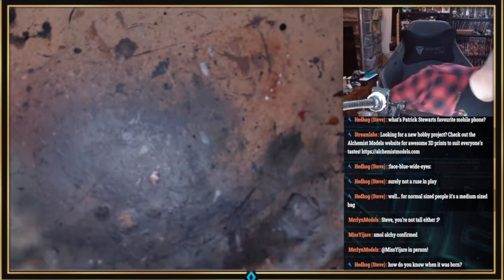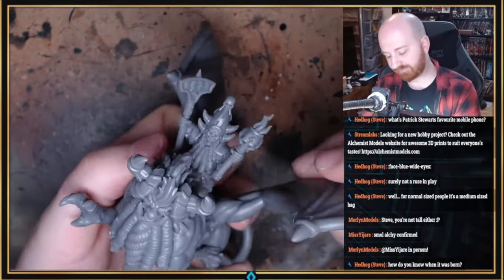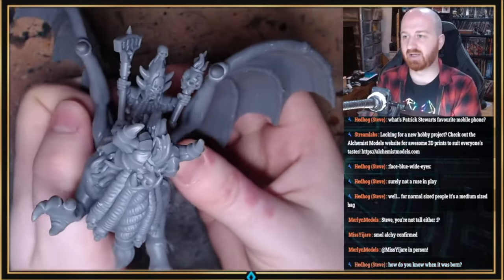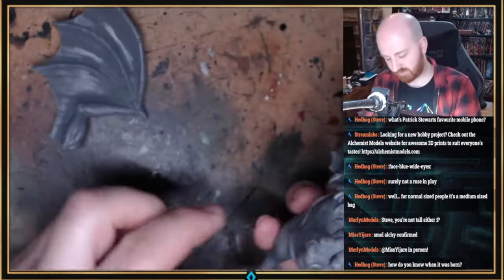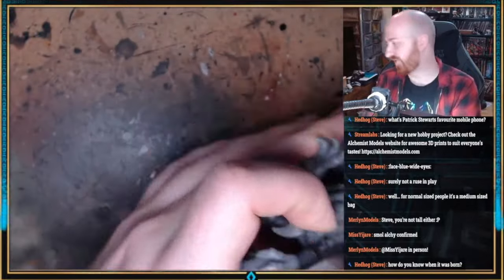And then the other monster - this one's brand new because this is the February release. I haven't even put this up as a 10mm yet, but this is the Lamisu with a sorcerer on top. So big monsters for the Demonsmiths - both 28/32mm models. Love the face on the Lamisu. Those are the two big monsters.